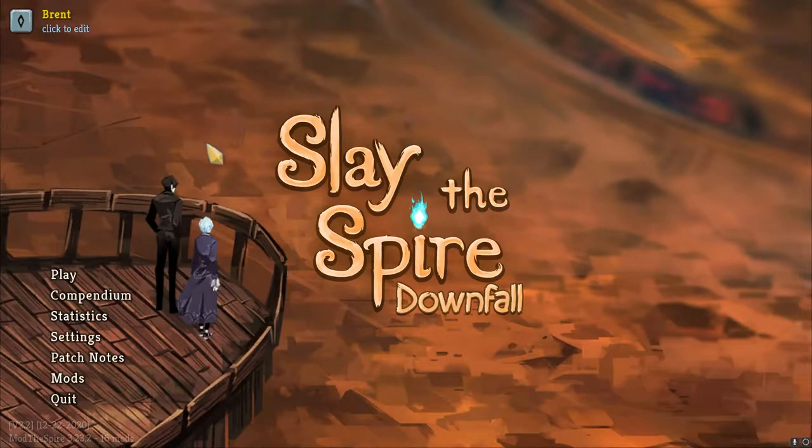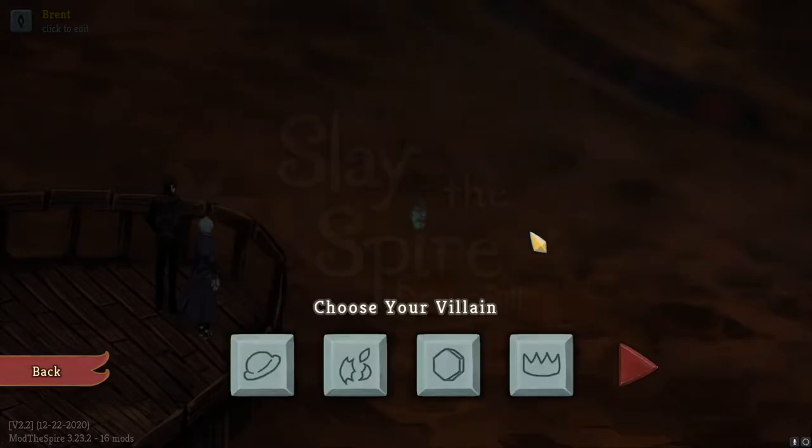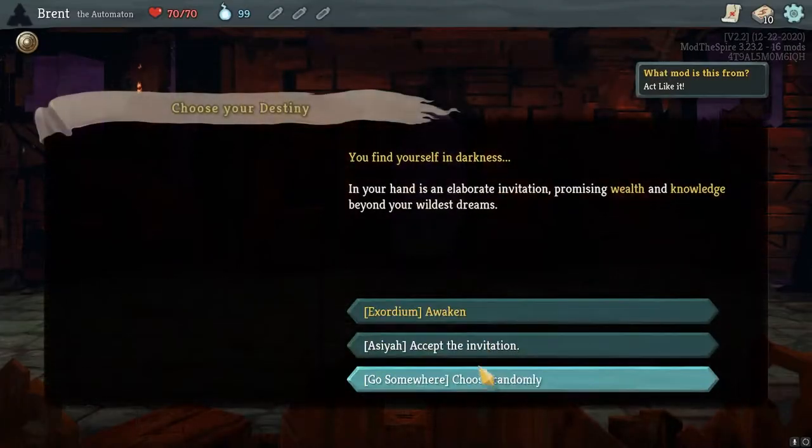What's up guys, Springbike here, and we are going back into some more Slay the Spire: Downfall of Runa. We did the Champ last time, and we're going to go with the Automaton — one away from going in with my favorites, the Gremlin.